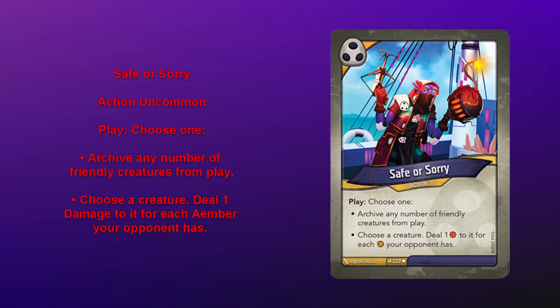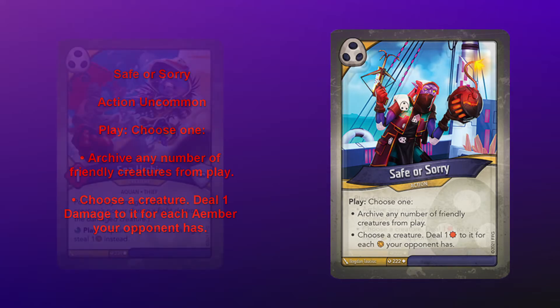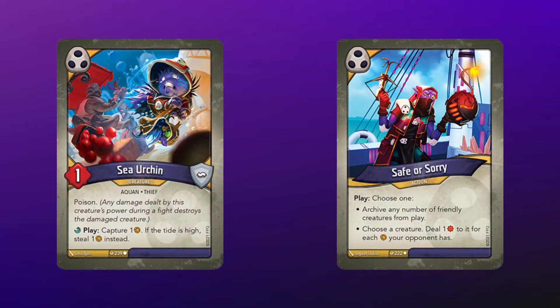There's also a couple of really great play effects in Shadows in this set. You do have the Sea Urchin, which captures one normally, but if the tide is high you get to steal one instead. So play your Safe or Sorry, put it away in your archive for later, and get that steal effect again on your following turn. So that's pretty great.